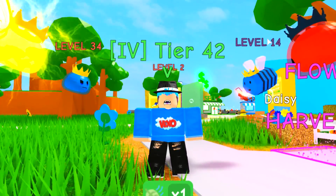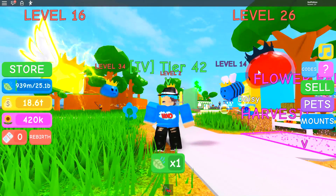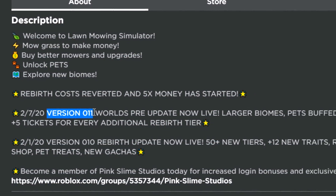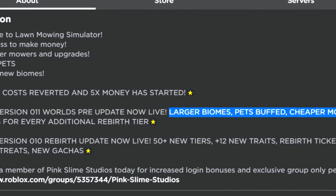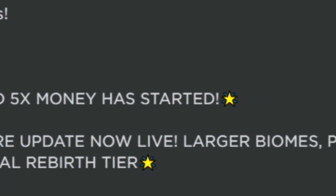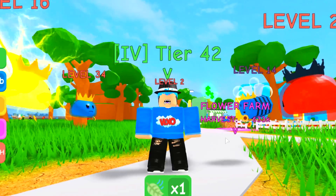Let's get stuck into this video. I have a lot to get through. Before I show you the codes, let's have a quick look at the update log. Version 001 — world pre-update: no live, larger biomes, pets buffed, cheaper mowers, and 5 tickets every additional rebirth tier. There's also a 5x money boost that just started, so if you hop in this game you can basically grind much, much faster.